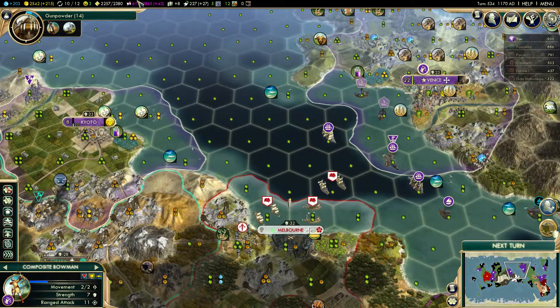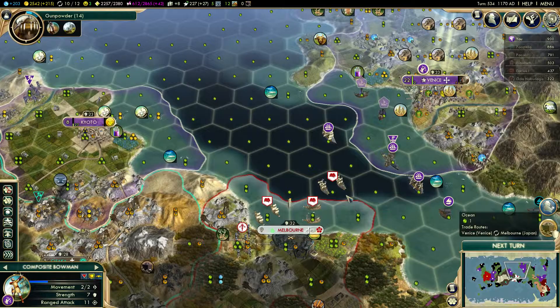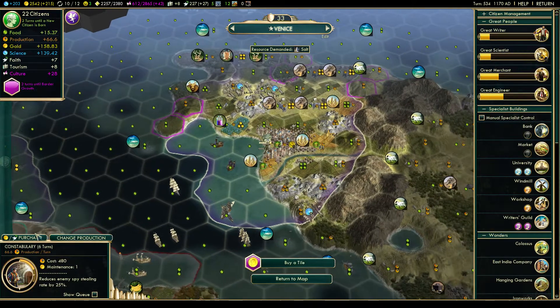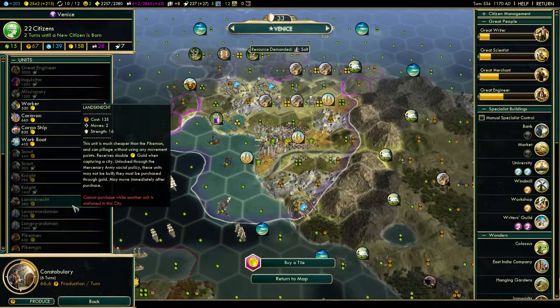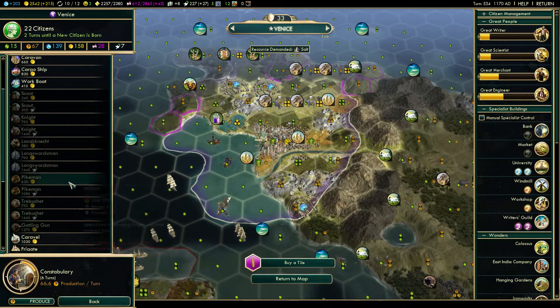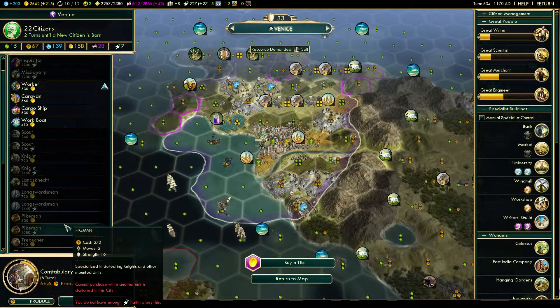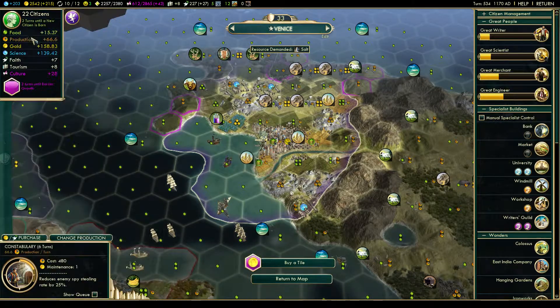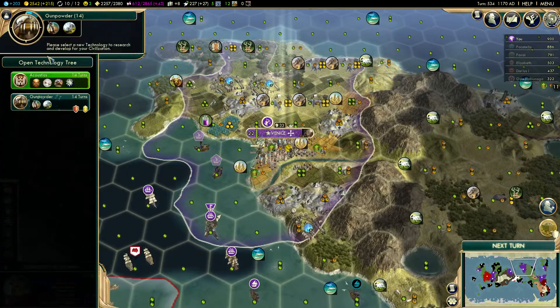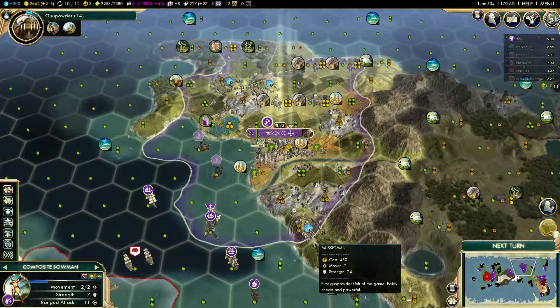We have the Commerce tree, so we could purchase units, which should be quite cheap. They're essentially pikemen — strength 16. But musketmen are of course better, so I think we'll wait for that.